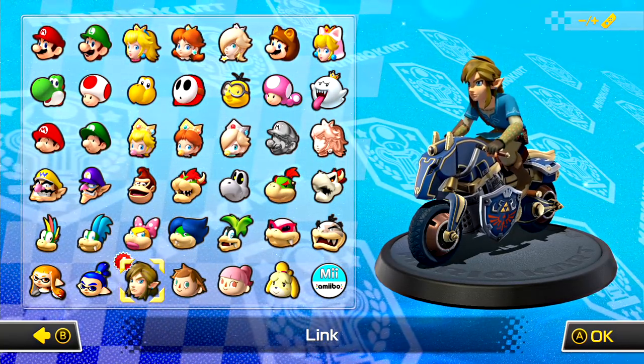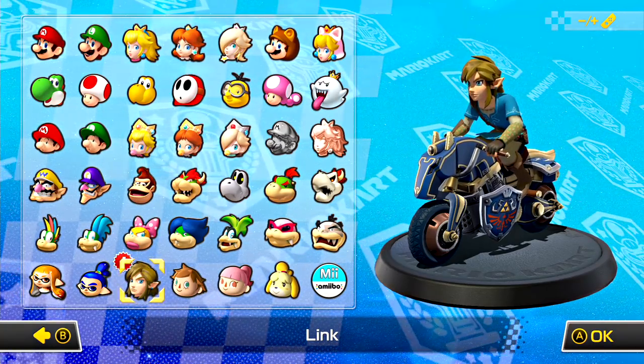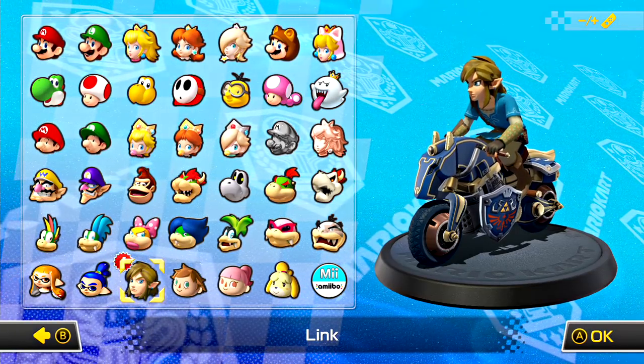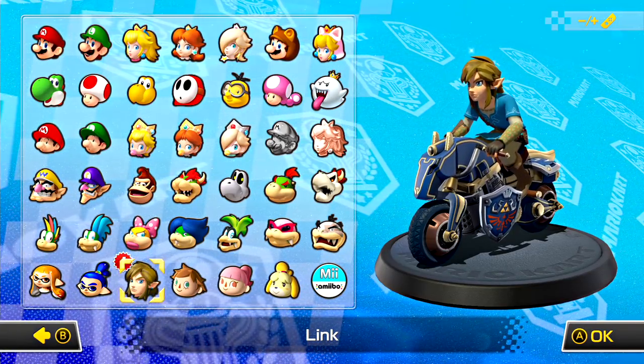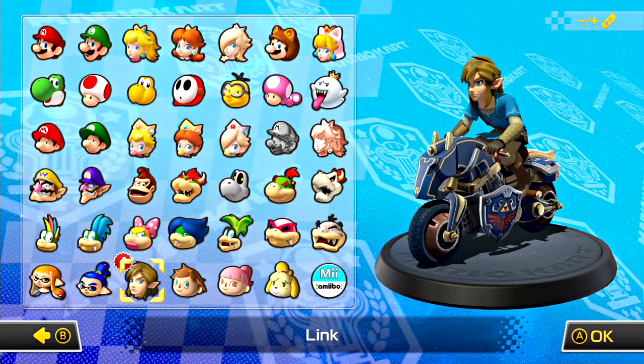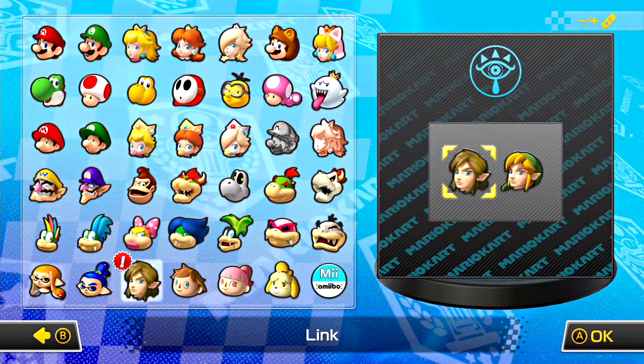It's a free update that changes Link's attire and his vehicles, which we're going to check out right now. Overall this is such a cool addition. They did this to Hyrule Warriors Definitive Edition for the Switch, and they're doing it for Super Smash Bros coming out for the Switch — overall updating Link's appearance to fit the latest Zelda game, Breath of the Wild.